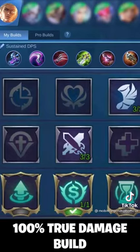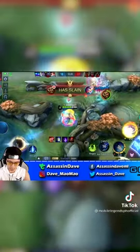With that being said, the following build allows Natan to possibly have 100% magic penetration, assuring that he will always do double damage as true damage to your enemy.